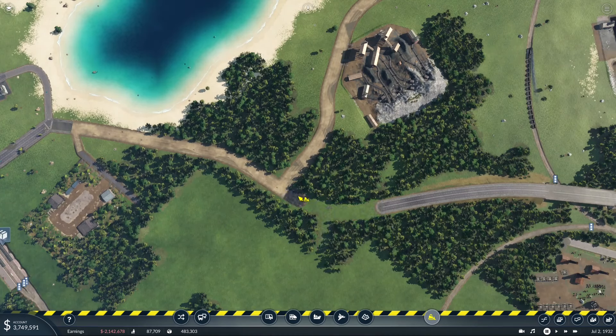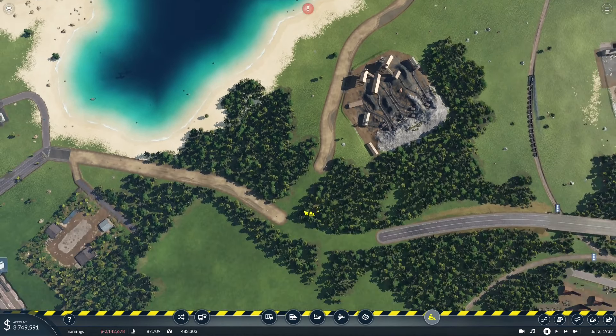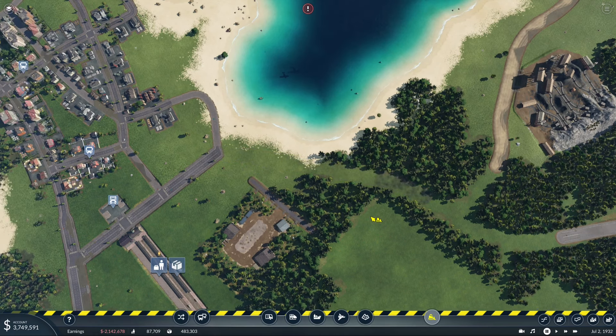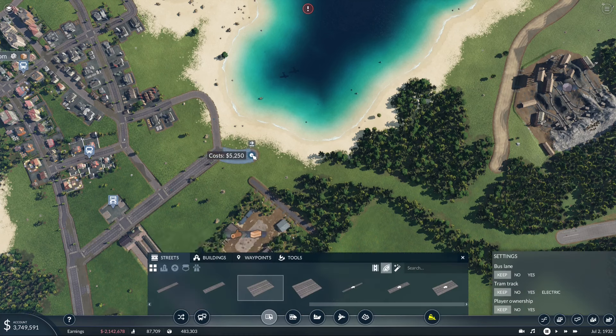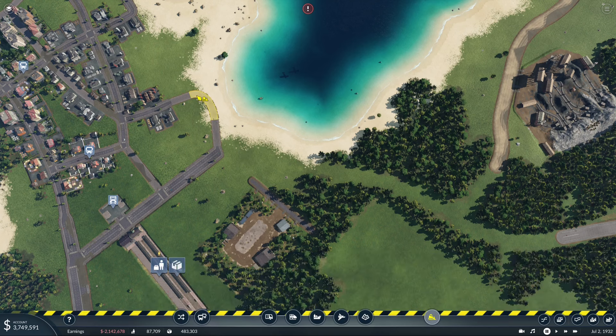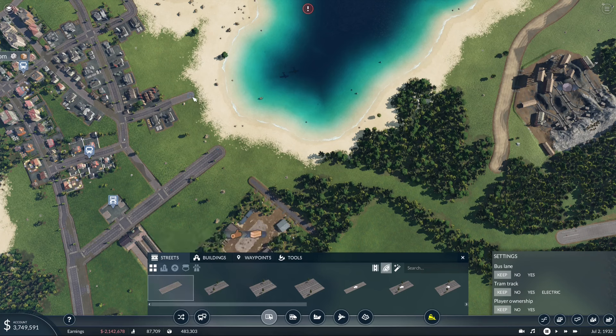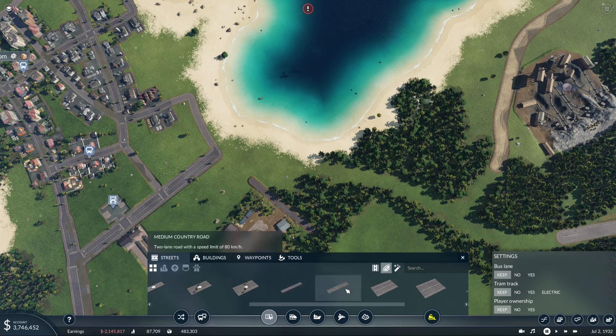Looks like another business was down here that went out of business - that's fine. I broke something - that's also fine. I don't like how they're building on the sand here anyway, so let's get rid of this. Get ourselves a small street - oh, that's even better. I like the little curve - it stays away from the beach. Back up to our large country road. I'm actually cool with that, coming off on an angle like this. So let's make it straight.